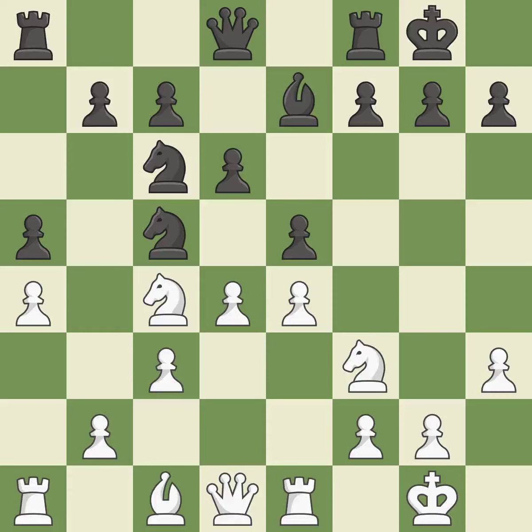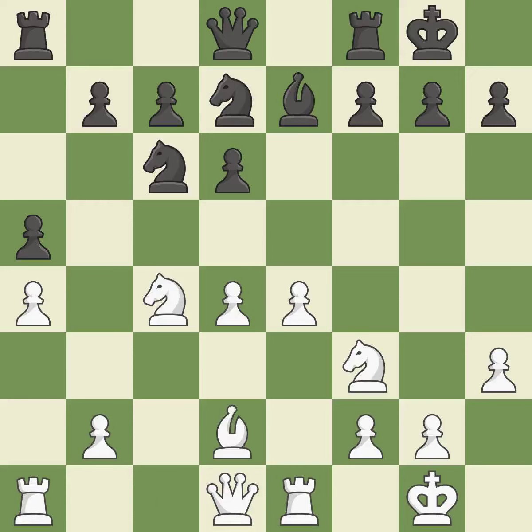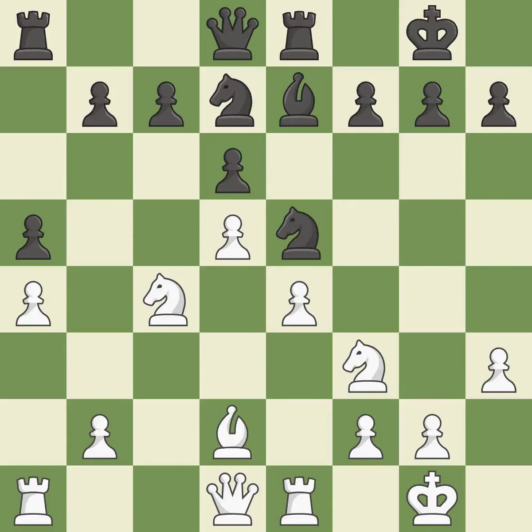Backs off — ideal. This exchange is fair. Recaptures — ideal. The knight is thus brought to safety. By developing a bishop from its initial square, this activates it. A wise decision. This secures a pawn. This suggests exchanging pieces of equivalent value — ideal. As a result, a knight that was in danger of gaining material is now gone.